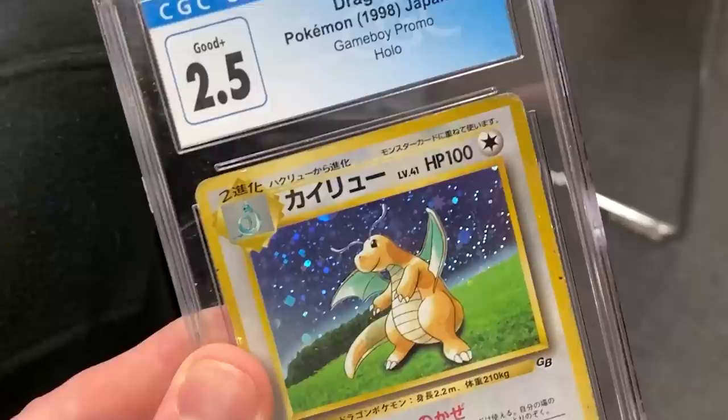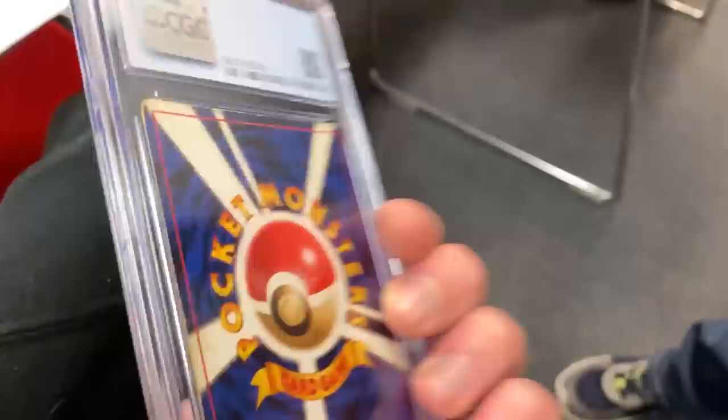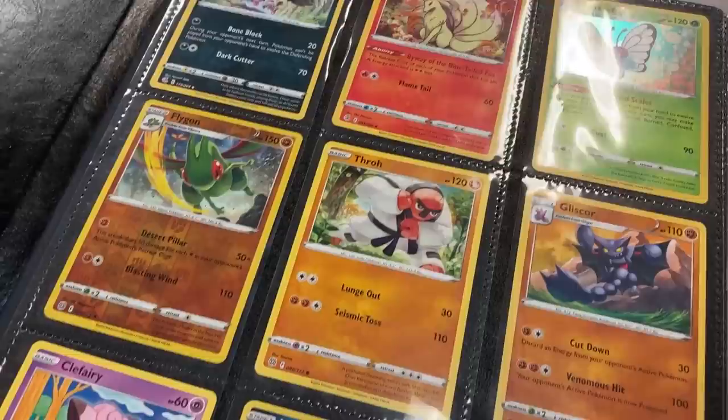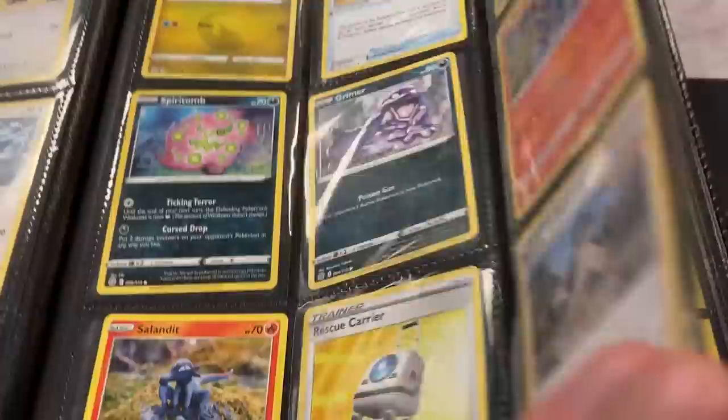Shiny Genesect! Let's look at this — this is your first graded card right here. We got a Dragonite. Now is Dragonite your favorite Pokemon? Yes. Oh, now that's a great one to have — your very first graded card. I'm glad we got to show it off. All right, we got a Pokemon fan that just started collecting not too long ago. How long have you been collecting? About three weeks. That's great. I'm excited to see what you've collected so far.